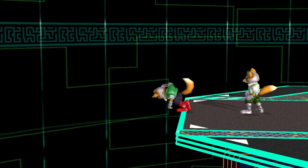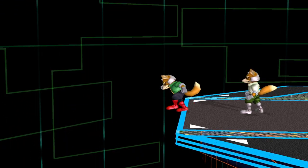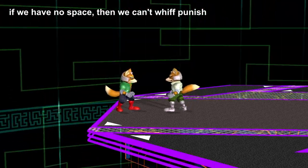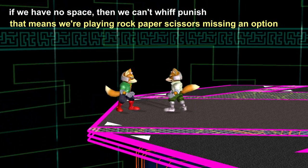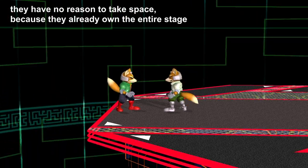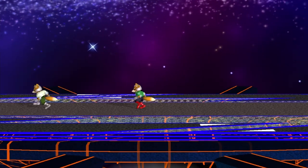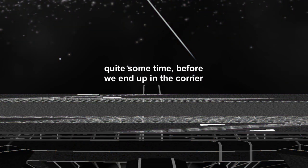Now let's talk about corner pressure. If we have no space, we can't whiff punish because we physically can't walk backwards — meaning we're playing rock-paper-scissors missing an option. Once cornered, our opponent has no reason to take space because they already own the entire stage. The matchup chart of remaining options is abysmal for us: we're essentially praying we guess right, because the best case is we gain some space back, and the worst case is we die. Our opponent isn't guaranteed to hit us, but we need to heavily outplay them just to reset to true neutral.